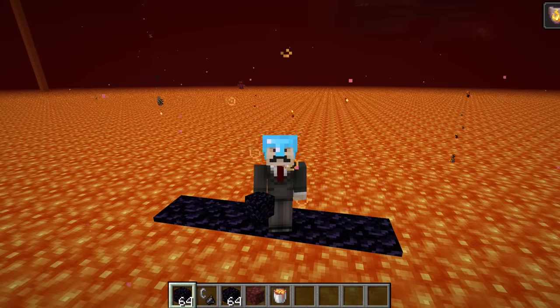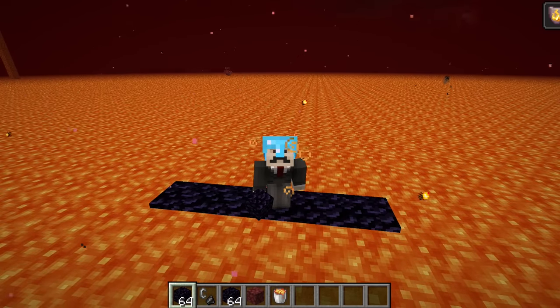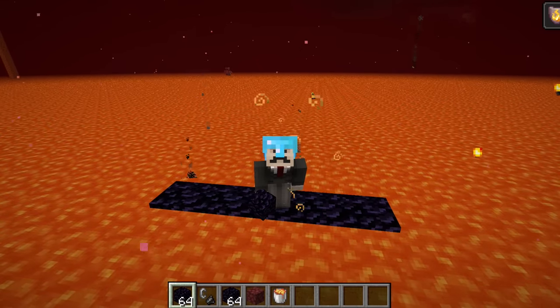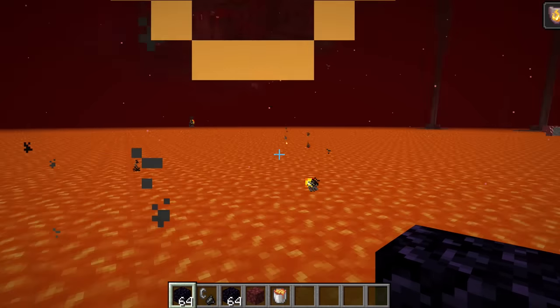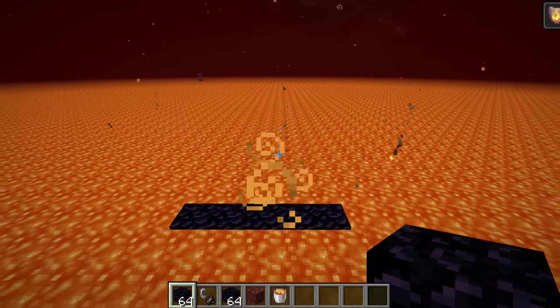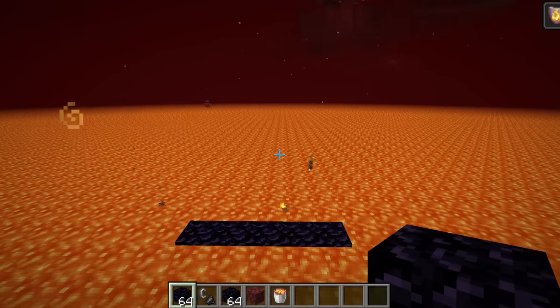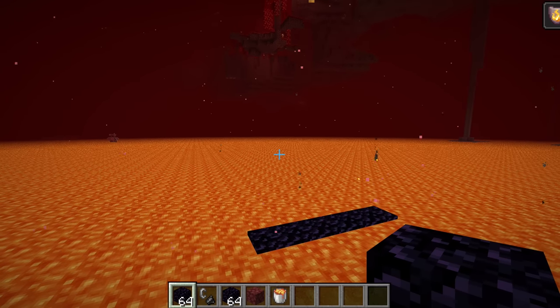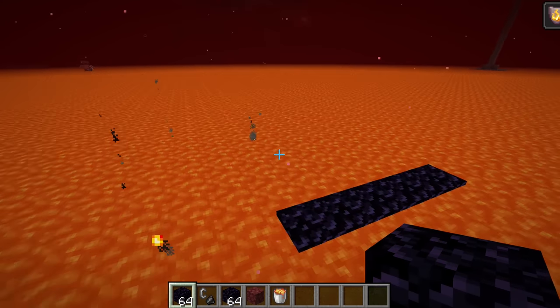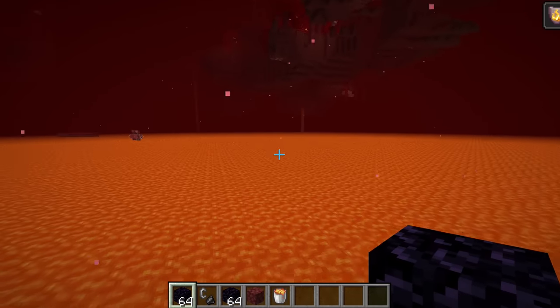Self-building bridges are awesome. There's just something so satisfying about watching a redstone machine travel across a lava lake, leaving a perfectly formed bridge behind it. In the first video I did on self-building basalt bridges I did a decently fancy design - it looked pretty nice, had some decoration on the sides. You guys really liked it, but I definitely feel like I can take things a step further. I really want to build a super over-the-top fancy version.